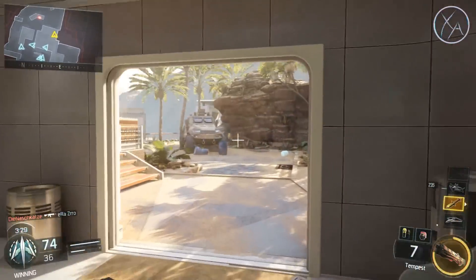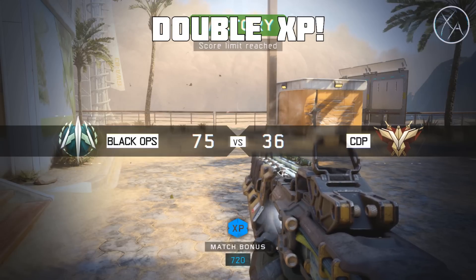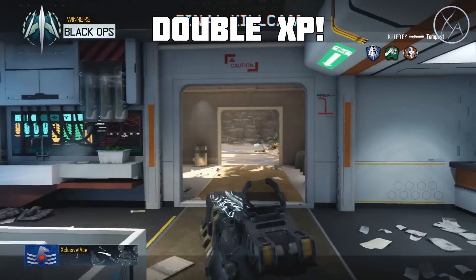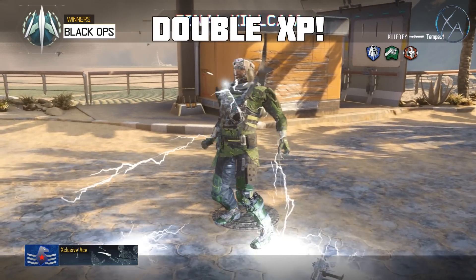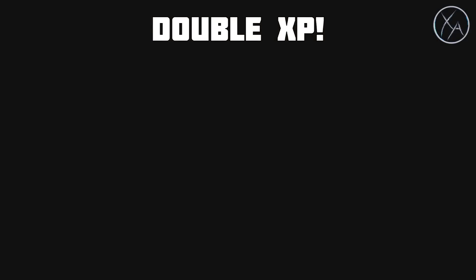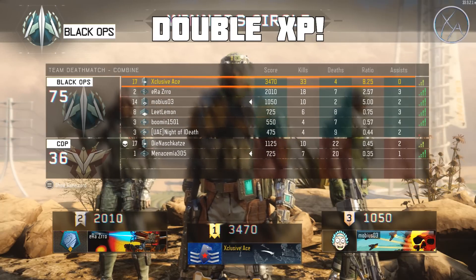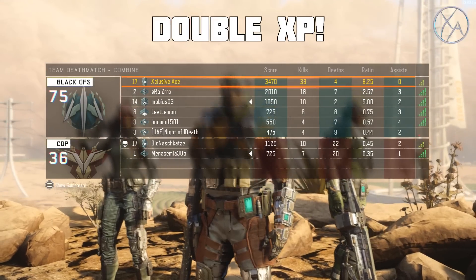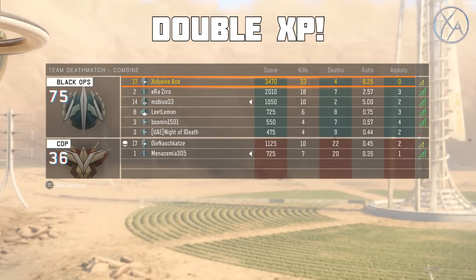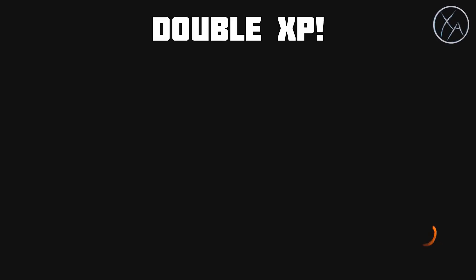The final tip for ranking up quickly is to take advantage of double XP whenever you have the opportunity. There will be double XP weekend events — likely within the next month — and you want to get as much playtime in as possible during those. There are also codes you can get from Mountain Dew, Doritos, and Monster for double XP, giving you double XP for around 30 minutes to an hour at a time. It's amazing how fast you can level up even with just half an hour of double XP.